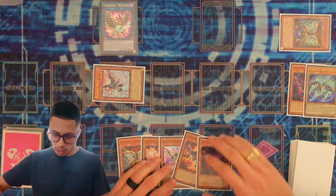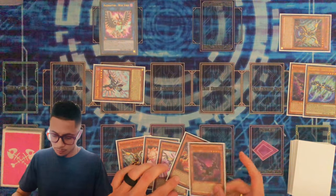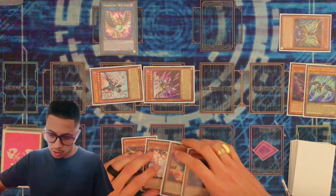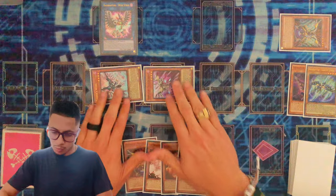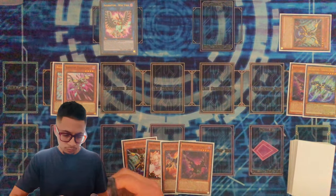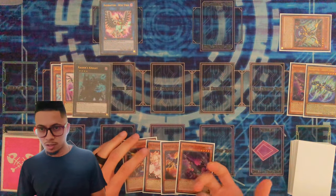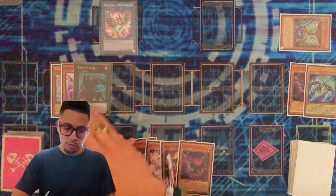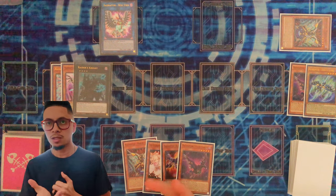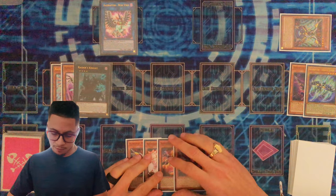So now with that, since I already used Fuzzy's effect from hand I can't special summon again. So I'm going to go ahead and special summon my Strangle Lanius because I control a dark monster. We're going to go ahead now and Xyz these two into Raider's Knight. Now Raider's Knight is protected. You are playing into Nibiru here, but you care about the protection because most people are not main decking Nib — they're main decking Effect Veiler and Imperm. So you want to protect it against that first.